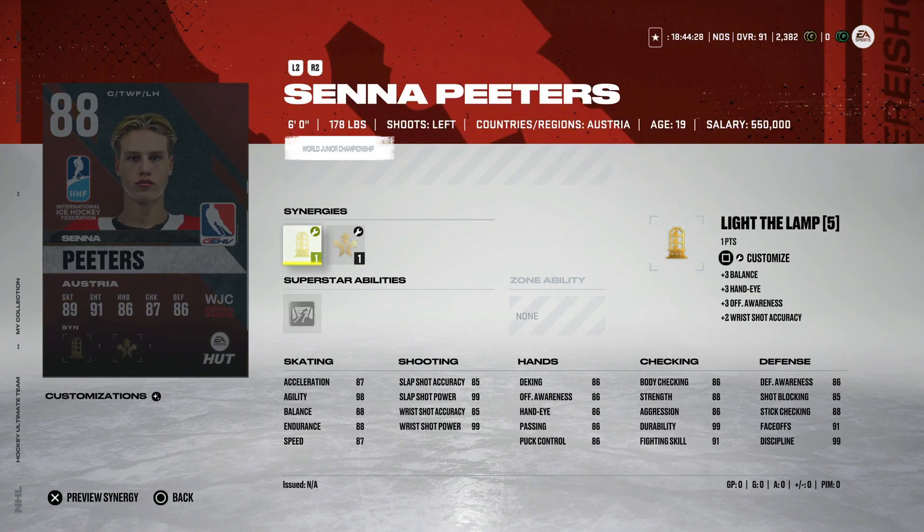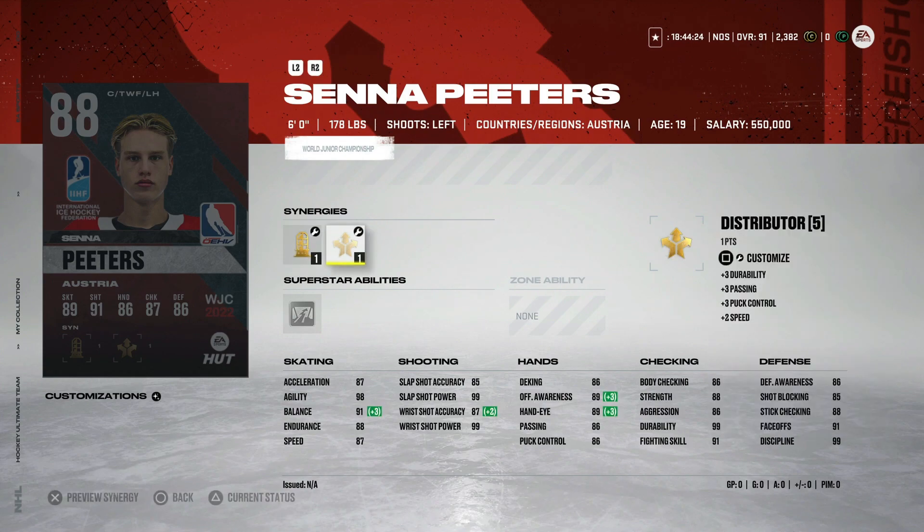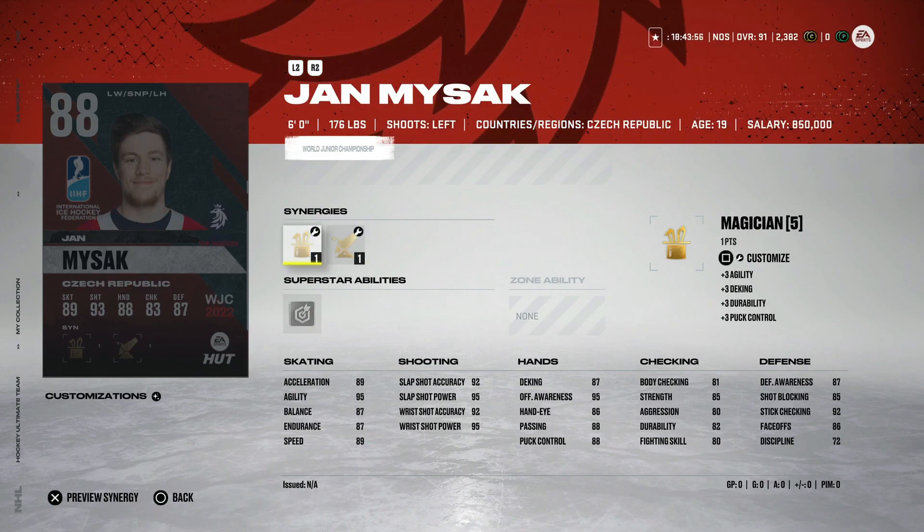From Austria, the 88 Senate Peters — six-foot center with light the lamp, applesauce, distributor, and magician. Speed up to 89, acceleration 87, agility at 98, shot power up at 99, accuracy in the mid-80s, hand stats all mid to high 80s. Defensively he has good face-offs but defensive awareness and stick checking are both kind of low for an 88 overall. You can do much better in terms of centermen, so this would be set fodder or sell if you can.